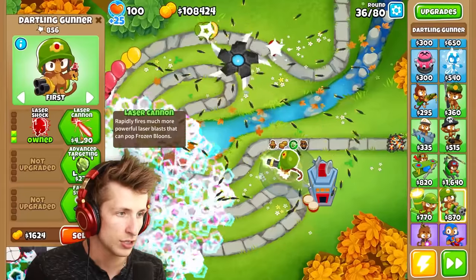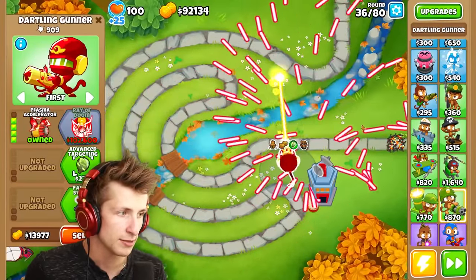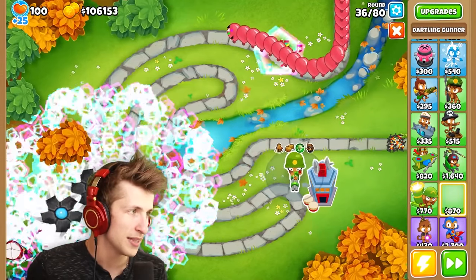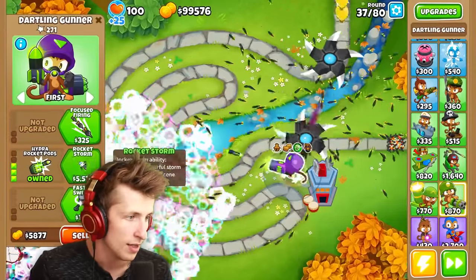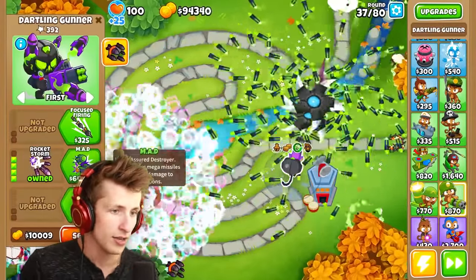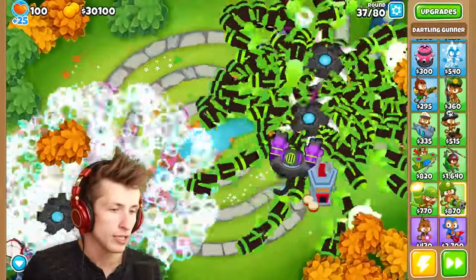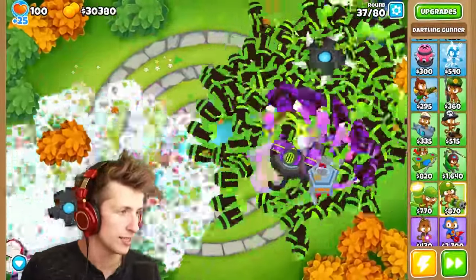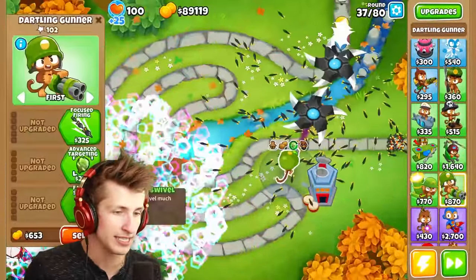I want to try the laser cannon. Does the plasma accelerator — plasma accelerator breaks the game, but that's to be expected. Let's do hydra rockets. What happens if we use the rocket storm? Rocket storm doesn't activate with it. But that's just a GG altogether — there's no way anything beats that. What about buckshot? Buckshot isn't as crazy as I thought it was going to be.